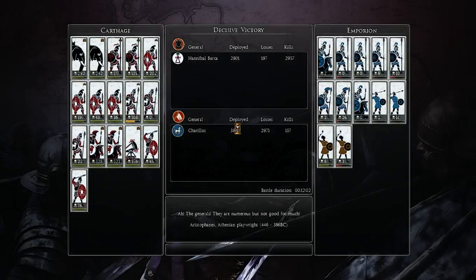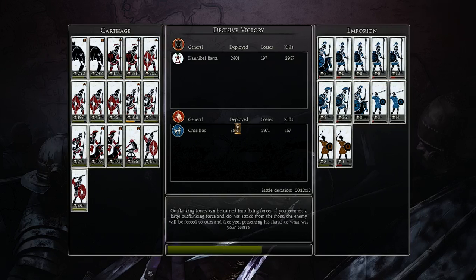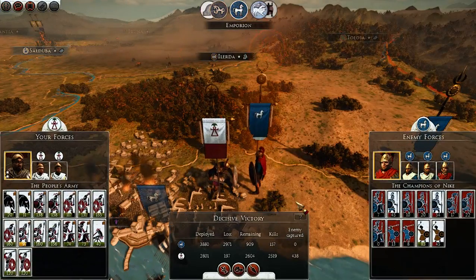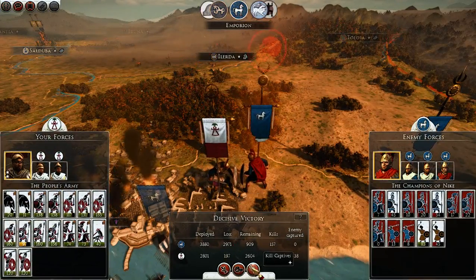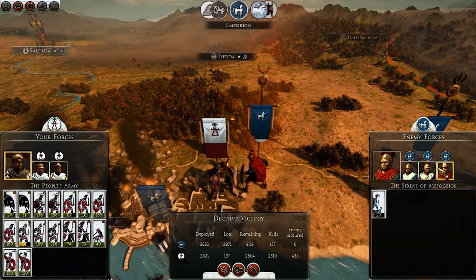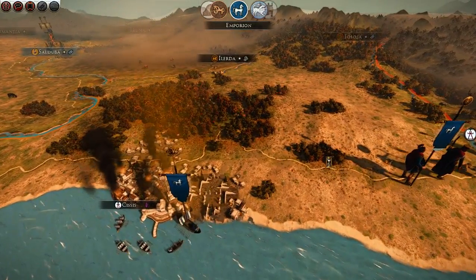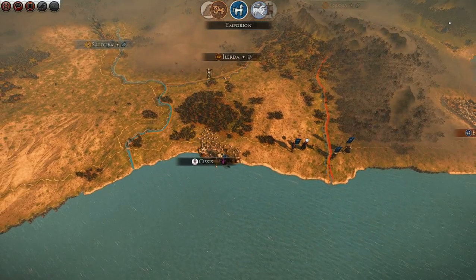That was a decisive victory — we didn't lose that many troops. Most of what we lost were our hoplites. 12 minutes — well that was a total massacre! My ballista got 376 kills — surprisingly good. My pikes did very good. The Greeks are done.